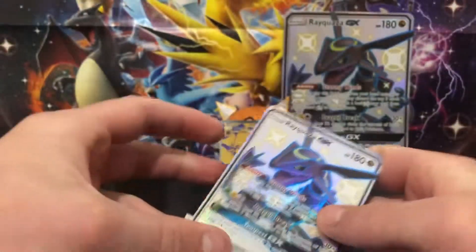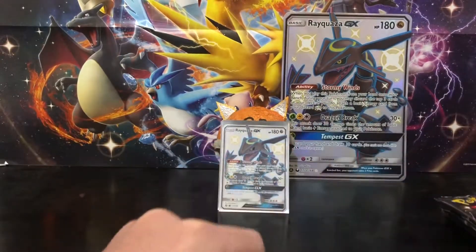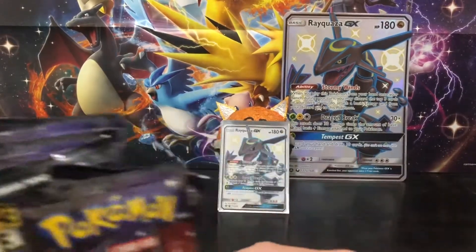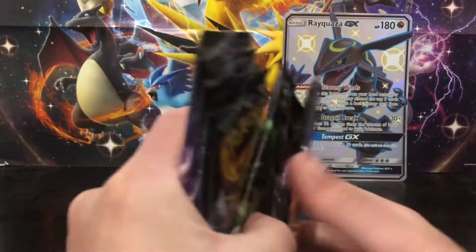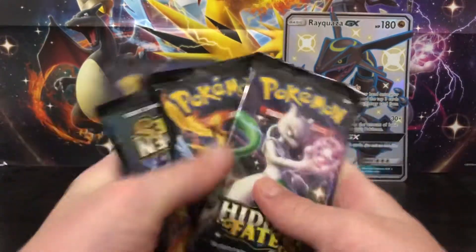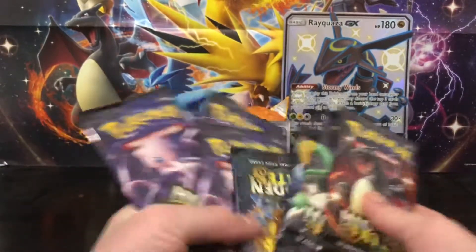I'm pretty sure that's the same but just blue - let me know in the comments. Less texture as well. And then we've got the Rayquaza which also looks sick - the Shiny Rayquaza. These are all pretty cool promo cards, a lot better than what they've previously done with just a regular GX. That's pretty much all you get in the box, and then you get seven boosters.